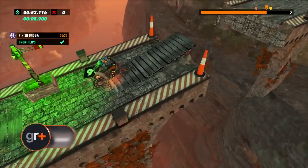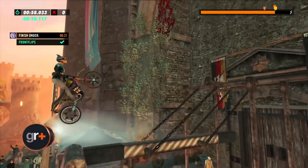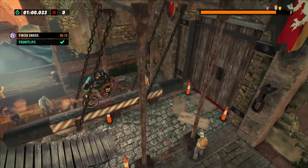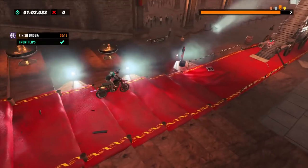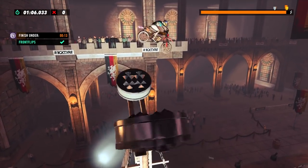Rack up XP for medals and contracts. There are two main ways of getting XP. The first is by earning medals for beating the target times on each track, with more XP being granted the higher the medal.